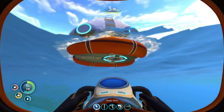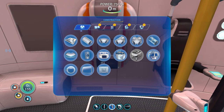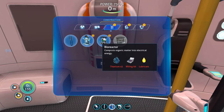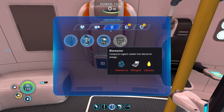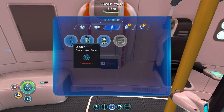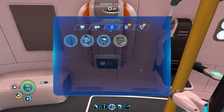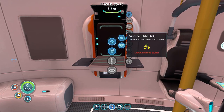I can do part of it. Let's grab the rest of this metal salvage and put in another multi-purpose room, then try to construct a bioreactor because I happen to have all the pieces for one, which is pretty great. I could put in a thermal plant but I need aerogel for that. What I can put in is a bioreactor. I do need more titanium, lubricant, and a wiring kit, so I'm going to collect all the pieces and be back in a little bit.